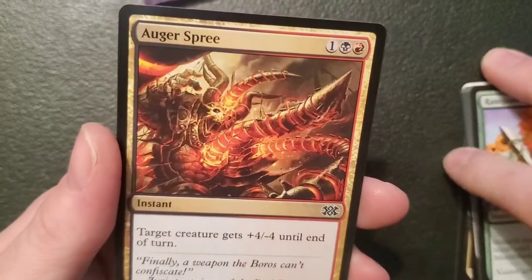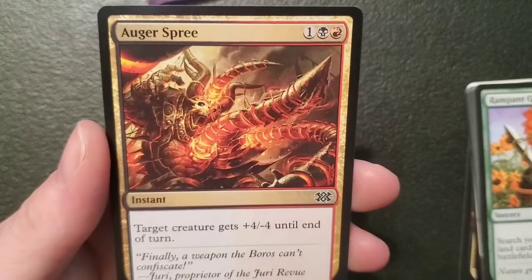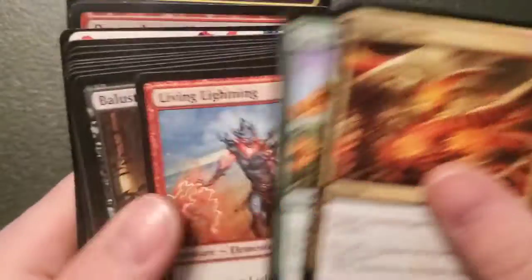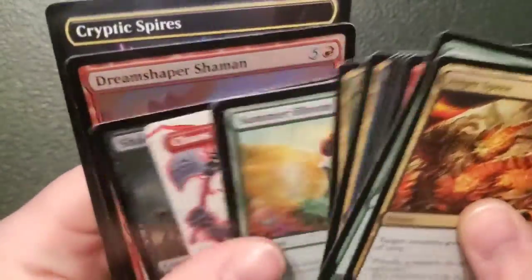A non-spiffy Rampant Growth this time — holy shit, they do exist. Augur Spree — an instant for one, a swamp and a mountain: target creature gets minus four plus four until end of turn. Not too shabby. Got my Summer Bloom — I was looking for that. I'm probably not going to complain too much about this with what we got so far.